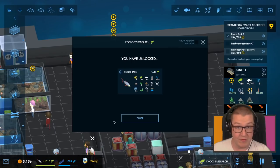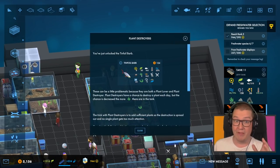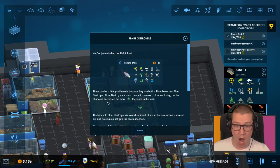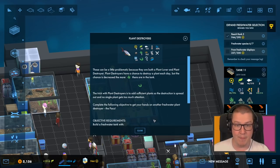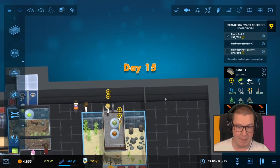So what I'm thinking is we put this last freshwater fish — the tinfoil barb — just in its own little thing here. And then we do a Belfast tank of as many freshwater fish as we can. These can be a little problematic because they are both a plant lover and a plant destroyer. Plant destroyers have a chance to destroy a plant each day, but the chances decrease the more plants there are in the tank. The treatment is about having sufficient plants so the destruction is spread out and no single plant gets too much attention. Complete the following objective to get your hands on another freshwater plant destroyer — the Paku. A freshwater tank with three barbs, all requirements met, and zero plant destruction chance.